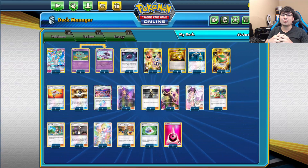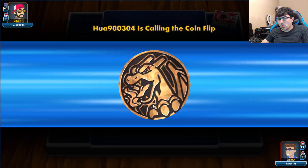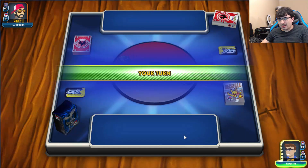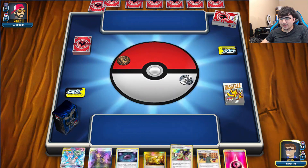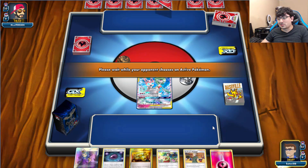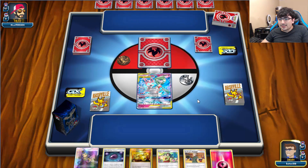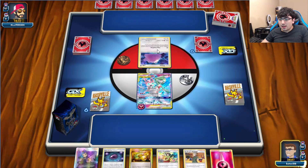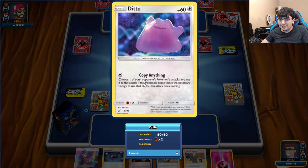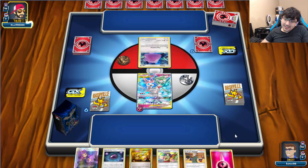Now let's get into some battles so you guys can see how the deck works. Match number 1 — I see Fire. Fire decks can be quite a few things. I'm going to say it's Reshizard, because I saw the colorless there and I know some Reshizard decks like to play Miltank. Fire in general is just too strong right now. Wait — that's a Ditto from Detective Pikachu. Was not expecting that. That threw me off.